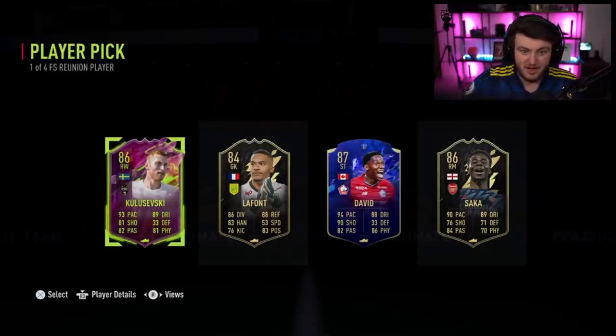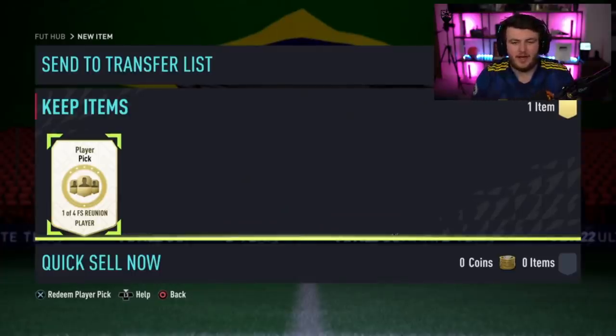As a Spurs fan, I thought he'd want Kulusevski, but apparently he wants Jonathan David. Fair enough. Who am I to judge? Next Future Stars Reunion player pick — can we get something good finally, EA?